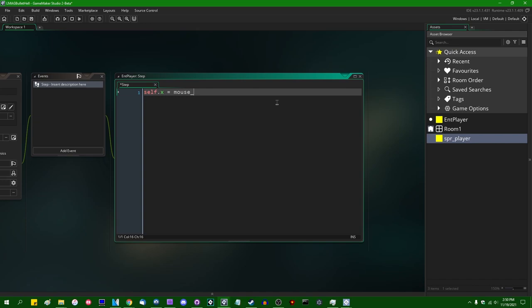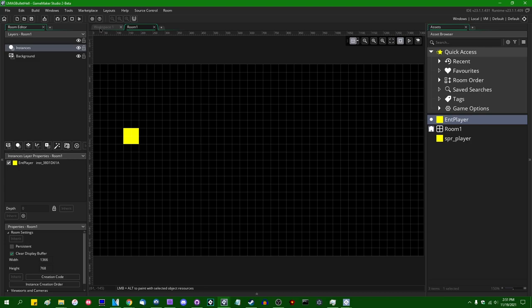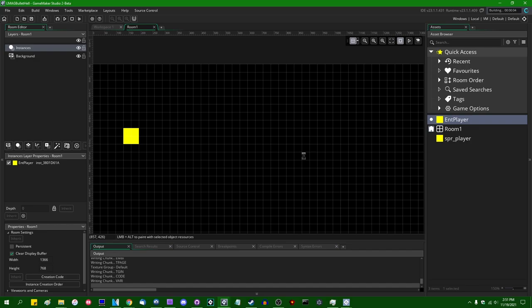In the step event, self.x is going to equal mouse_x. Actually, this should be mouse_x because I'm making a 2D game, not a 3D game. Self.x equals mouse_x, self.y equals mouse_y — these are the coordinates of the mouse in the actual room. Let's drag the player onto the room and run the game. This is the Hello World equivalent of a GameMaker project: a yellow square following the mouse cursor around. We have interaction.